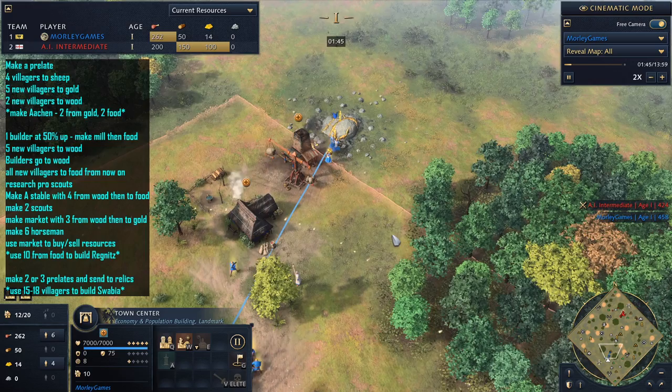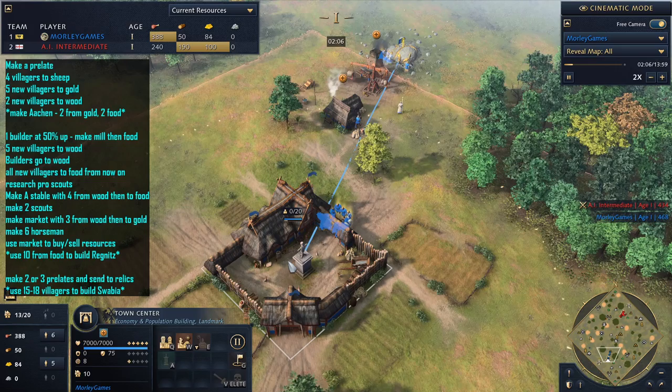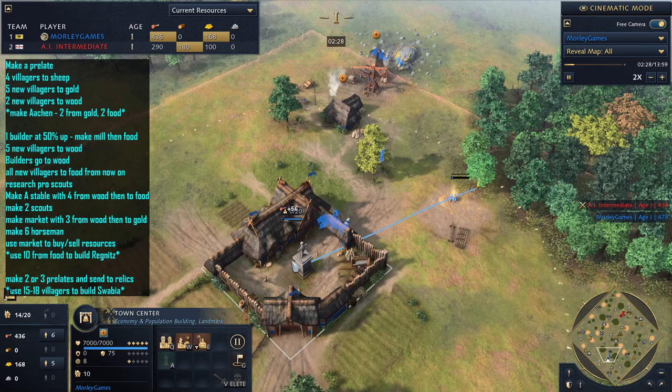There we go, dropping those sheep off there. It's a really fast one. What we actually do with this one is make a stable in the feudal age and get some horsemen just for a little bit of defense. You can do it without doing that, but I think it's really important because at least then you've got a bit of protection for when you're getting your Prelates out trying to get relics in the castle age.